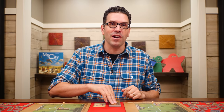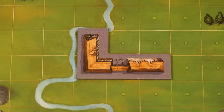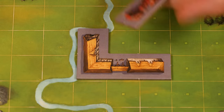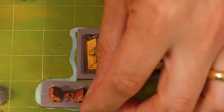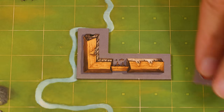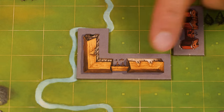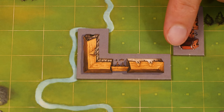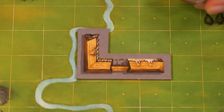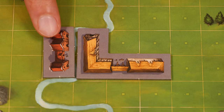Once everyone has placed their piece, you flip over the next card, find that matching piece, and put it on your board as well. Each new tile you add must have at least one of its squares' sides bordering along another tile you had already placed. So this would be legal and so would this, but this wouldn't because only their corners are touching. Also, buildings still count as touching on a side even if the river goes between them, so you could put the piece over there.